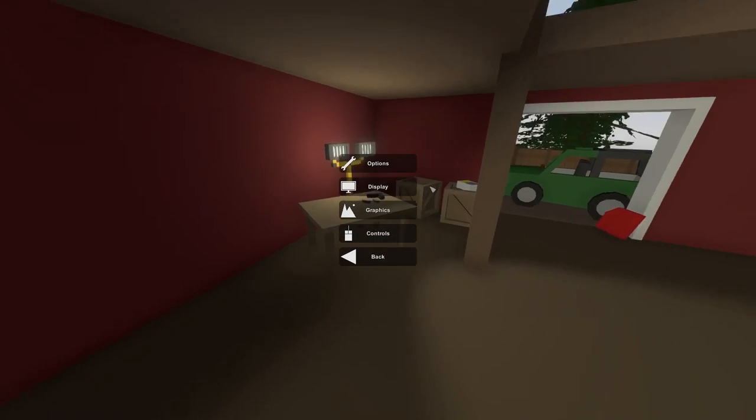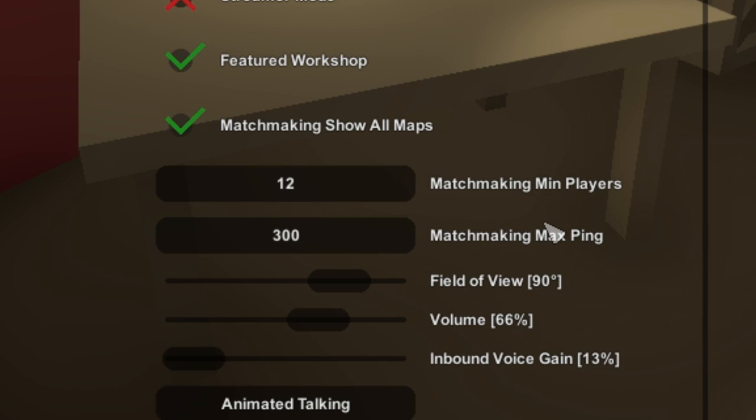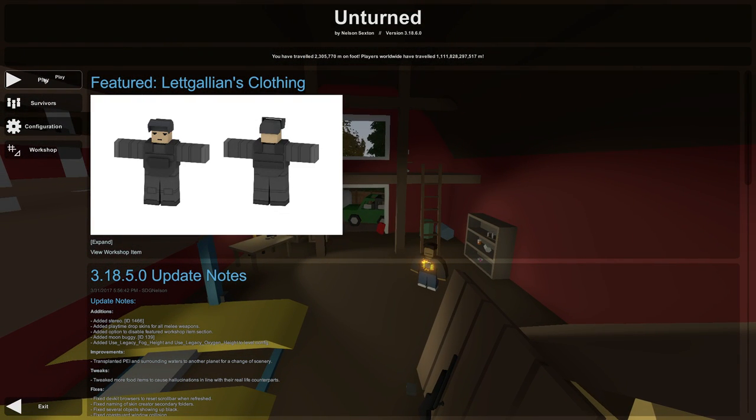Also in the options, you have the option of including all the maps in the matchmaking screen. With this disabled, it will only show the main maps like PEI, Washington, Yukon, Hawaii, those kinds of things. By clicking this, it will also show the arena maps, so be sure to click that and restart your game. This is also to change the parameters with matchmaking — if you're having trouble finding a server, consider lowering this down to like four and that will hopefully allow you to find a server quicker. That is the matchmaking system — it basically just finds a server for you.